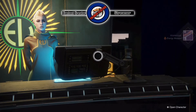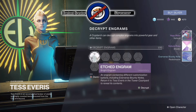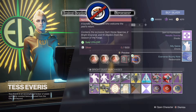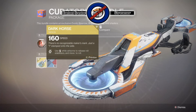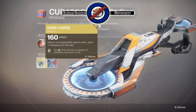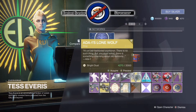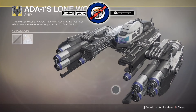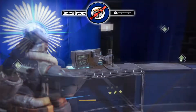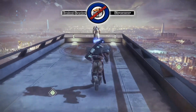Let's go see Eververse. Oh, while we're here there's the Curator's Bundle which has the exotic sparrow - there's no recognizable markers, just a one stamped onto the side, looks pretty cool. That's 1,500 silver if you're willing to spend real life money on it. The ship Ada-1's Lone Wolf - this looks sick, this is the one thing I actually want. That looks beautiful.